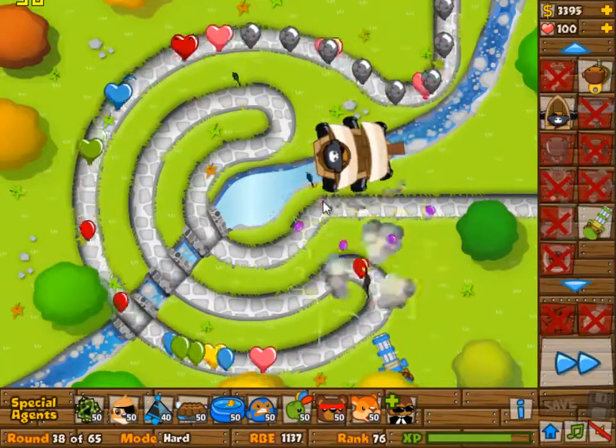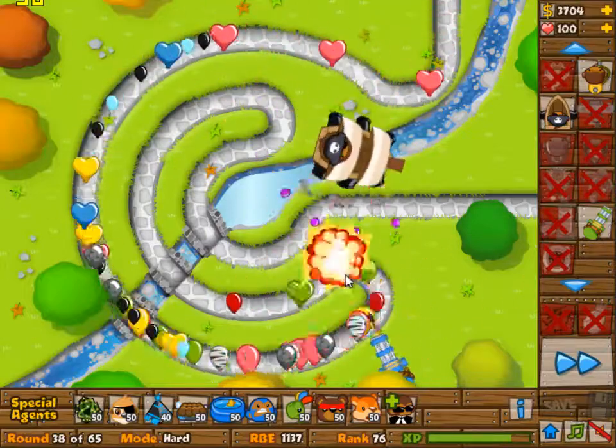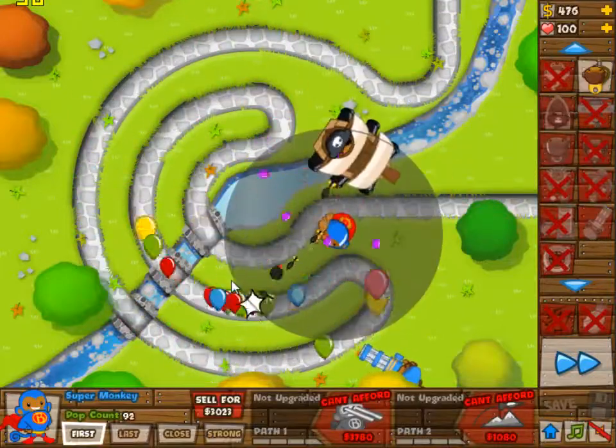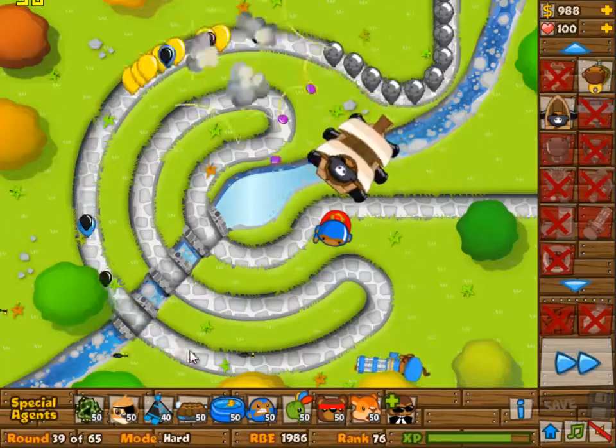All you need is two super monkeys and two camo detecting towers. Doesn't even matter which ones. And you will be fine. So you can build two boats, you can build two dartling gunners. I'm going for one boat, one dartling gunner — because I felt like it.